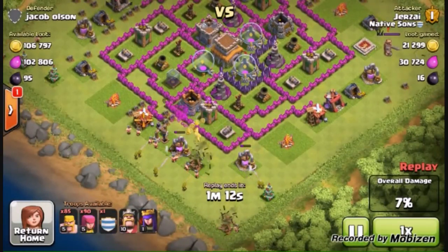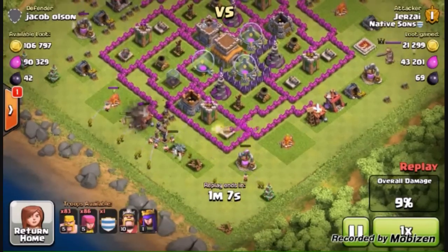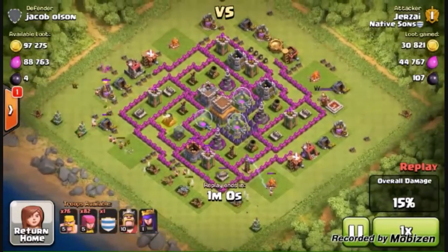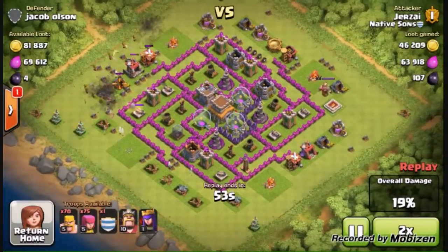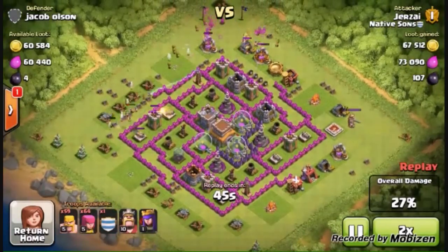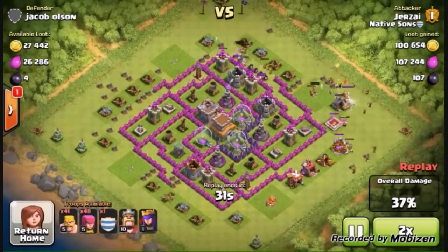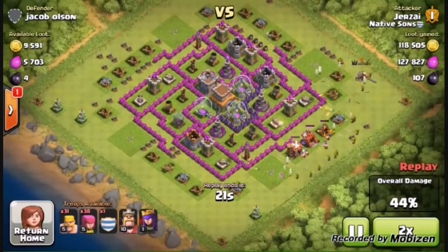As you can see in the replays, I usually save a few troops behind, but sometimes I deploy them all because I need that 50%. However, if you don't care about your trophy count, you can just leave with the loot. Not caring about trophies makes this more effective, since traditional barging uses all your barbarians and archers, making it longer before you can attack again.